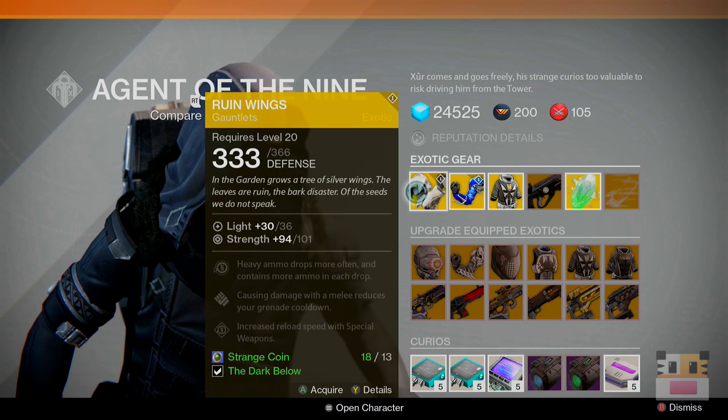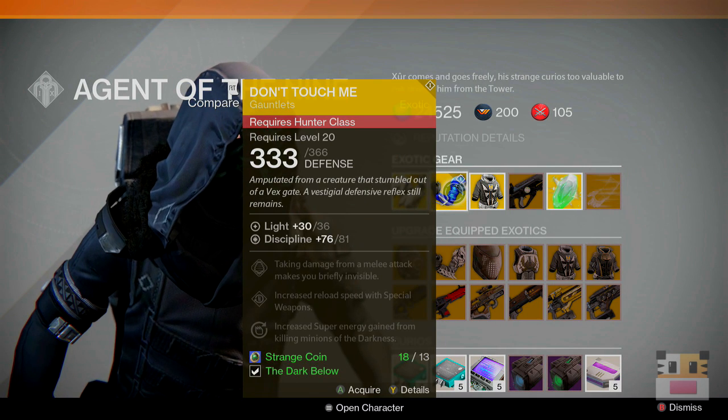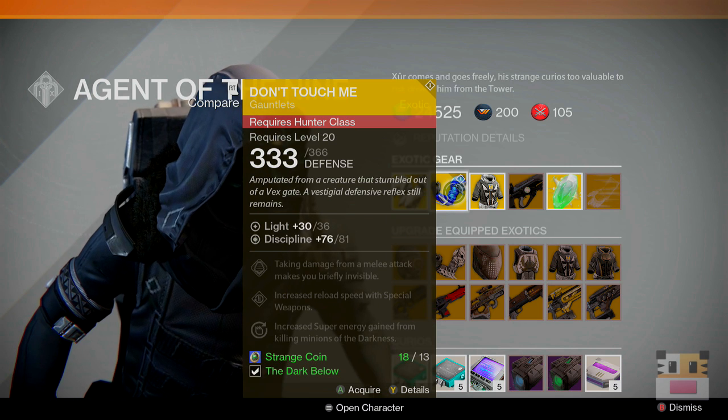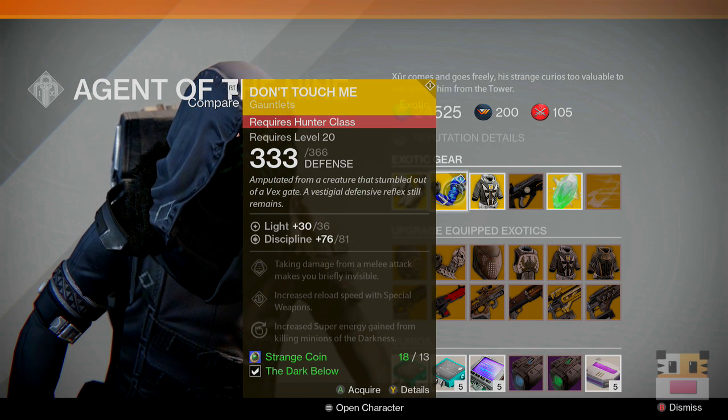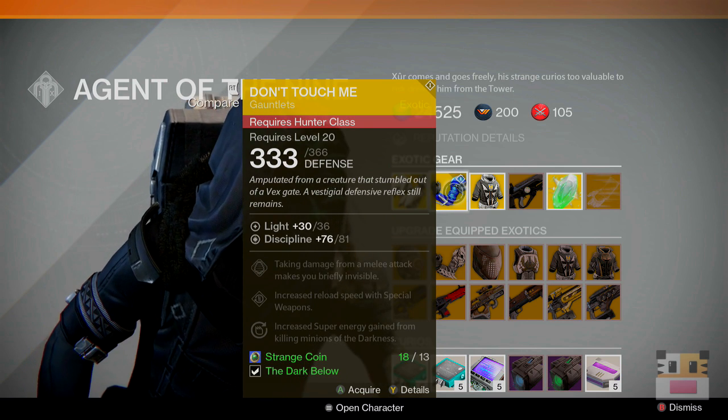Obviously it works with light machine guns and all that stuff, but I use rockets mostly, so that's just pretty insane. You've also got your Don't Touch Me's — again, a great hunter exotic, especially great for the Crota raid. If you pick these up, whenever you get hit by thralls in that first and second part, you basically disappear and you're perfectly fine.